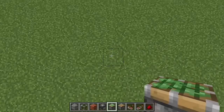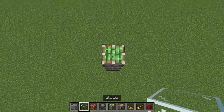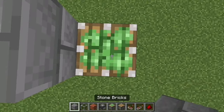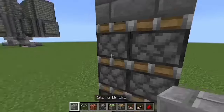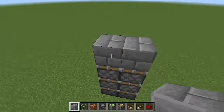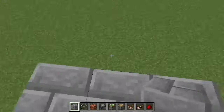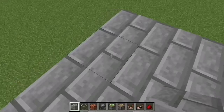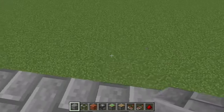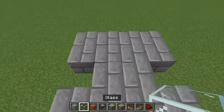The first thing to do after gathering your materials is come to where you want your door and place three sticky pistons in a row, then place a block at the end. Do the same on the other side. These should all be sticky pistons facing upward, with blocks on top. This will be floor level — wherever your floor is going to be.